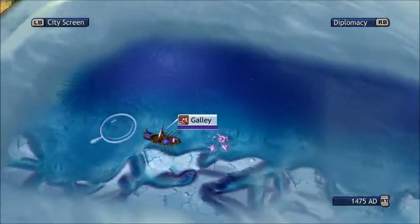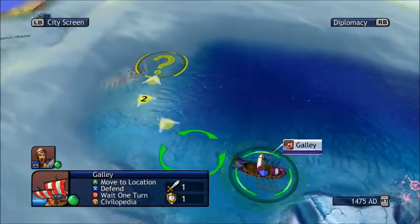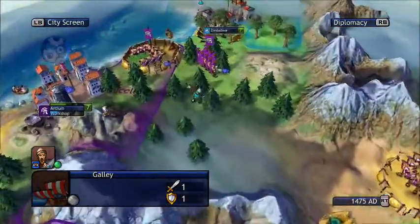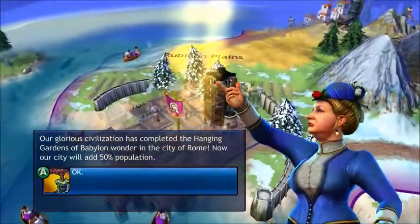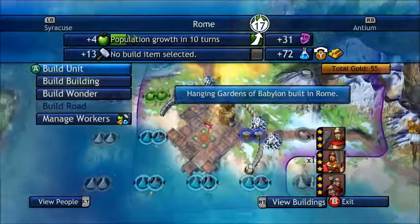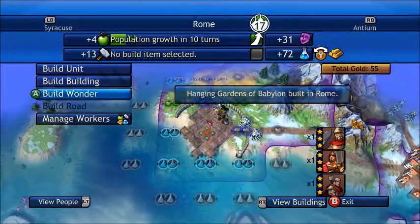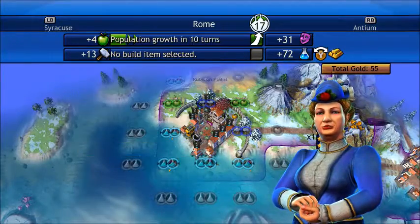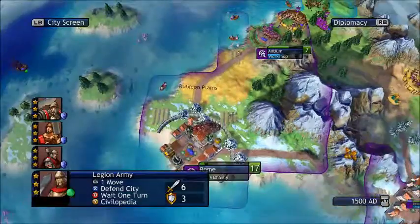I'm also sort of hoping that I can find the Lost City of Atlantis and get like three taxes from it. The Hanging Gardens are done — Babylon's university has 13 production.